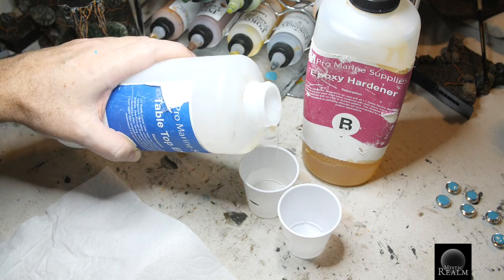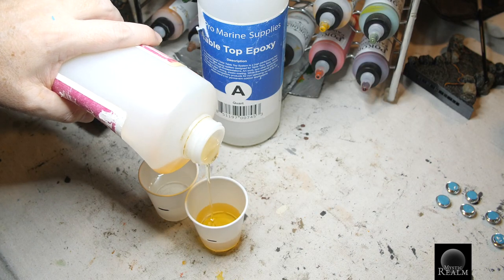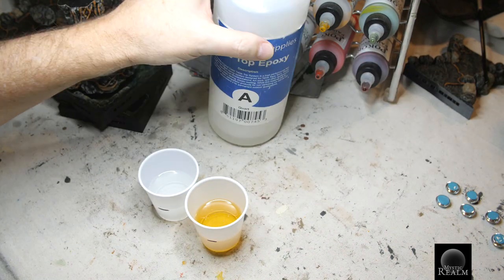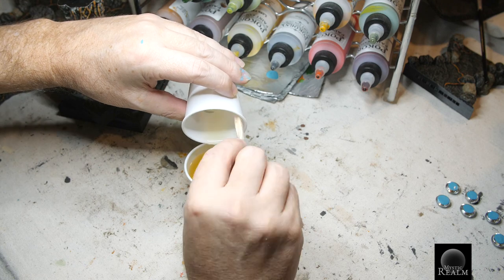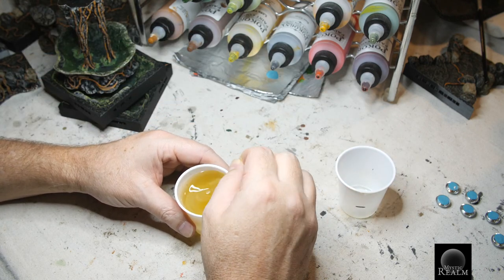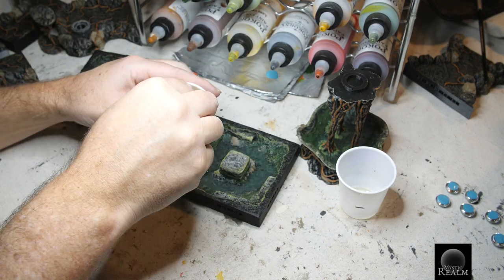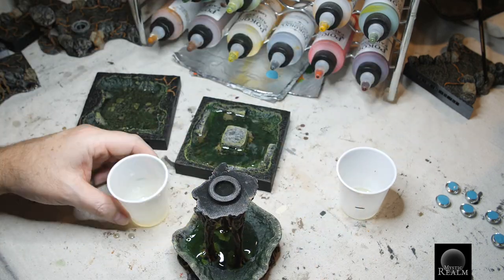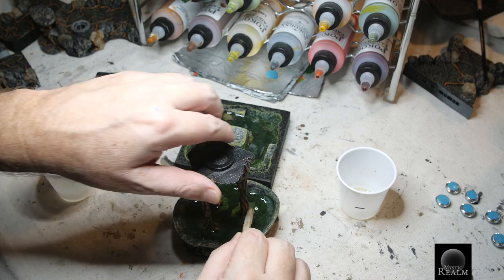Time to add our water effects. We're going to be using this two-part tabletop epoxy to make a super strong water effect. Sadly, part B of our two-part resin has turned yellowish — it's time to remind folks to store your resin in a dark closet somewhere where light can't get to it and cause the color to change. That being said, this tinted color looks like it's going to play into our color scheme perfectly. Mix two equal parts of the epoxy together and stir until your hand gets tired, then pour the resin into the pool — only fill each pool one-third of the way up. Once you've got that done, we're going to let this dry for about 12 hours.